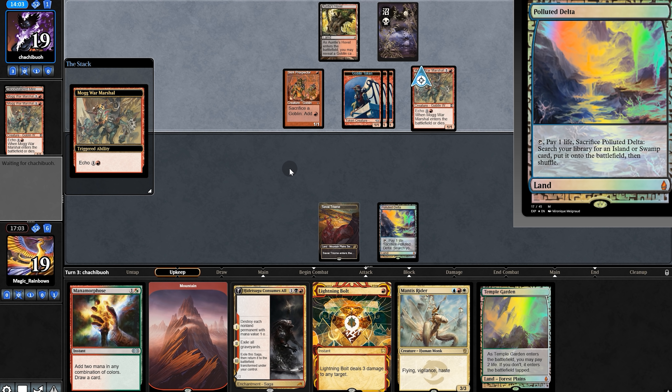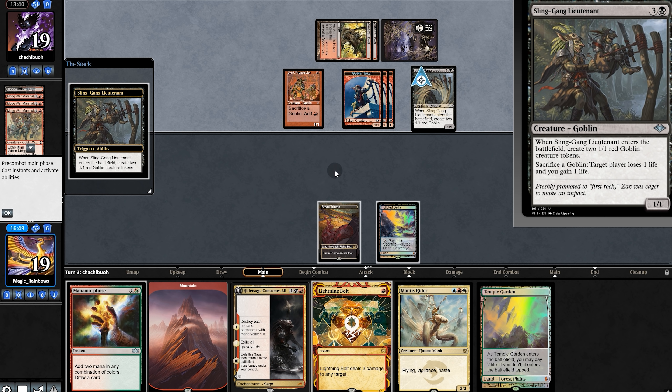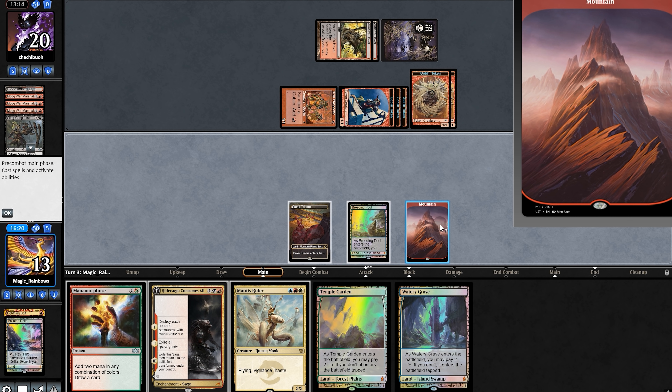Just gotta survive until Hidetsugu's turn. Fast back to our opponent — they play lands and reveal the tenant. They're gonna sack us to drain. Kill. And they get their tokens. And now for the greatest moment ever.